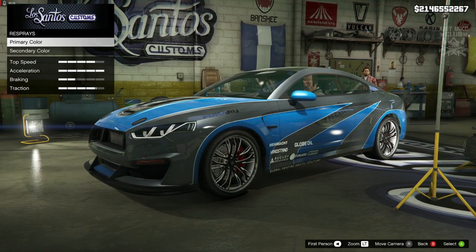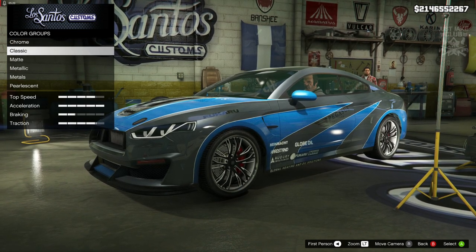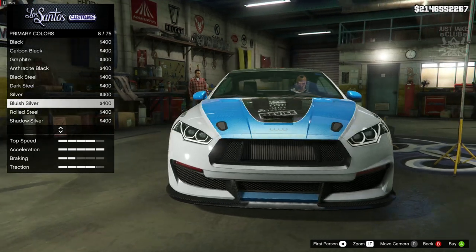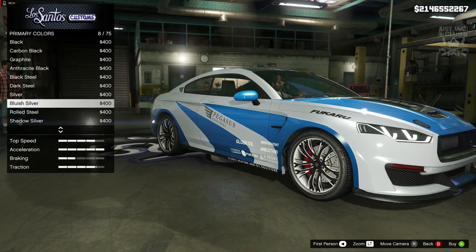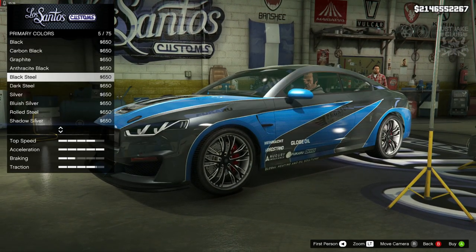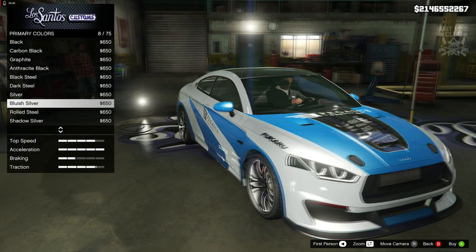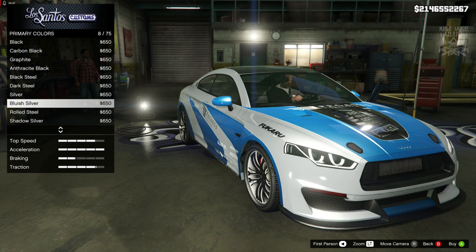So we're going to move on to the respray. We're going to go primary color and we're going to go classic, because we do have a livery - we don't get any pearlescent shine on that. So we're going to stay classic and go with a very light silver. The metallic bluish silver is probably the best one because it's very light and I think it actually looks pretty awesome.